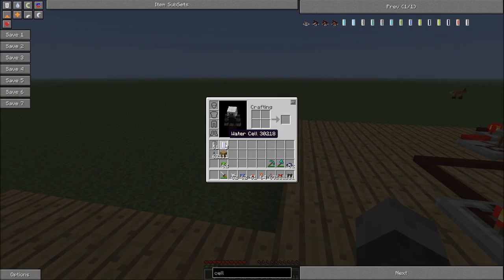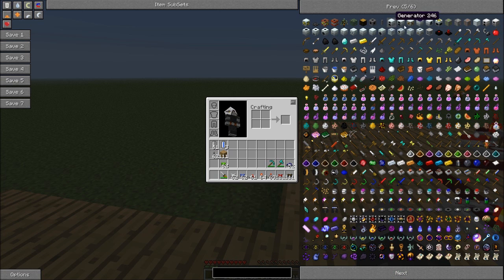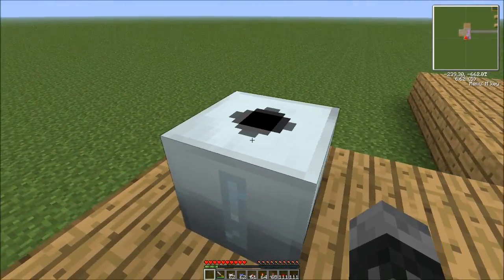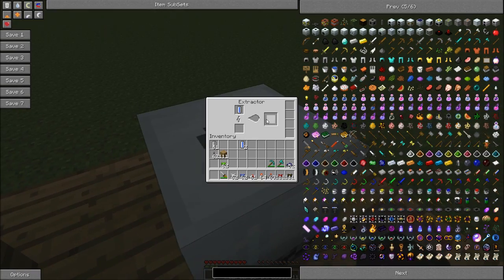To get a coolant cell it's fairly simple — you just have to put a water cell inside an extractor from IndustrialCraft 2. Let me show you what it looks like real quick. It looks like that block — you get rubber out of it from sticky resin. So you just take a water cell, put it in there, get it all powered up, and it will make one coolant cell. Beware though: the coolant cells do not stack, so you have to keep pulling them out before more water cells can go through.